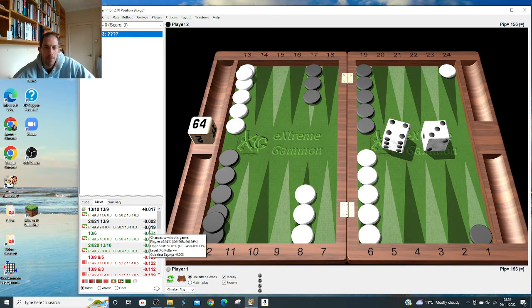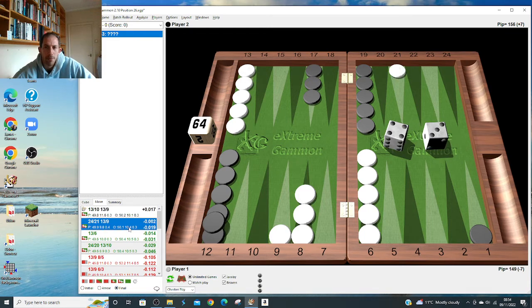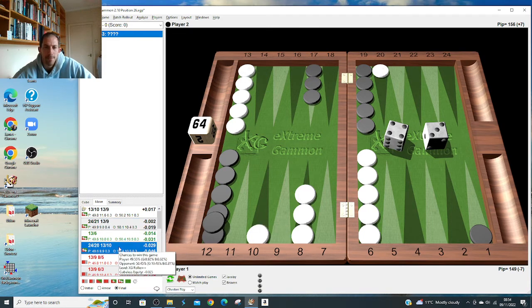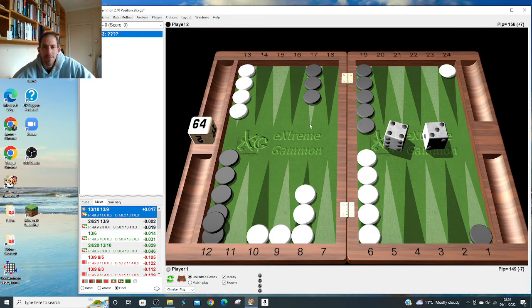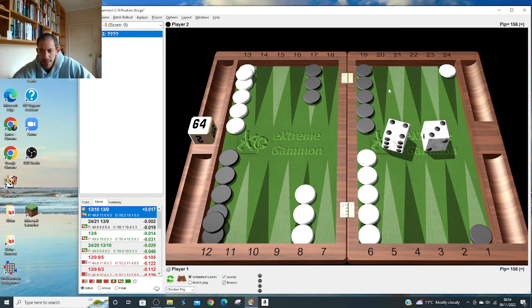I'm not sure many people would get this right over the board with a 4-3 - to play two down. Many people would do something else; it doesn't feel natural once you've escaped a checker to leave two blots. But it's right - you get loads of returns if you're hit. Same with 3-2: just bring two down. You don't step up when you've only got one man back - just wait for better days, maybe roll a 6-5 or a double and escape cleanly all the way into the outer board.